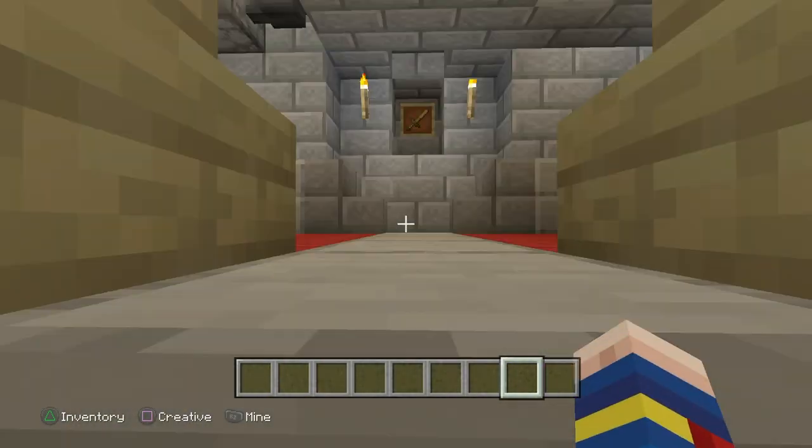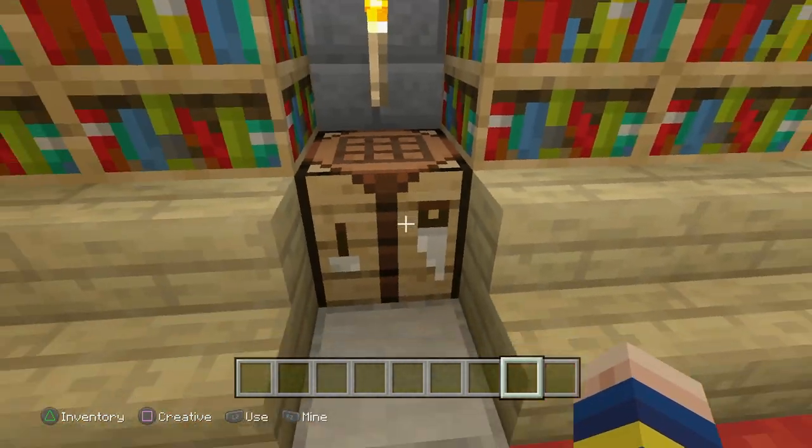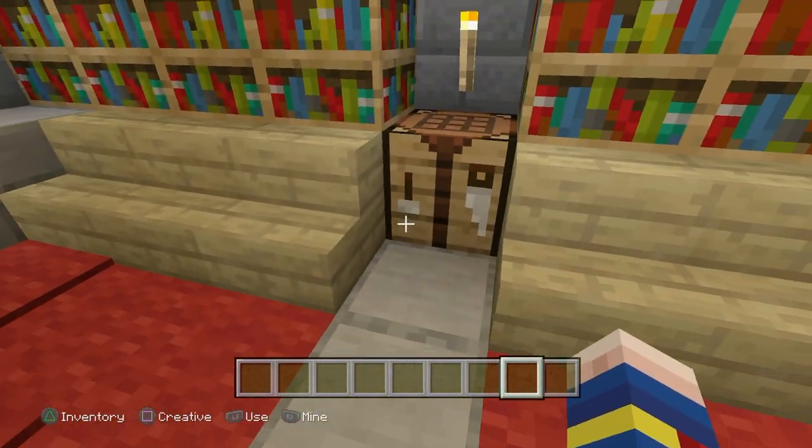Let's just walk right through the front door. As you can see, we are launched down through the floor and come out in the middle of the house instead of the top floor. So it took you for a little surprise there.